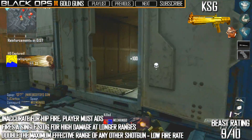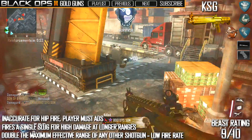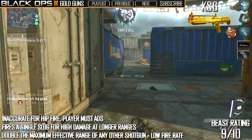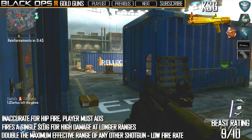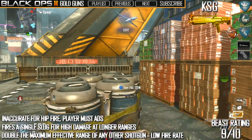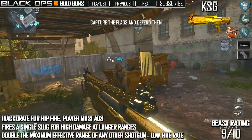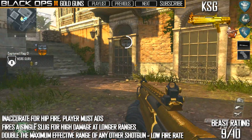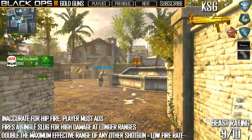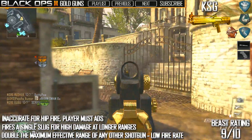Long Barrel obviously increases the range of your shotgun, making it almost more effective than some submachine guns — things like the Scorpion EVO with Rapid Fire aren't great at range. Quick Draw lets you aim down sights quicker in general, while Dexterity helps you aim down sights quicker specifically after sprinting. They sound similar but serve slightly different situations, and you always want to be aiming down sights with this gun.